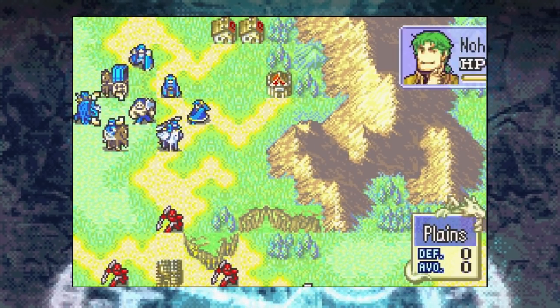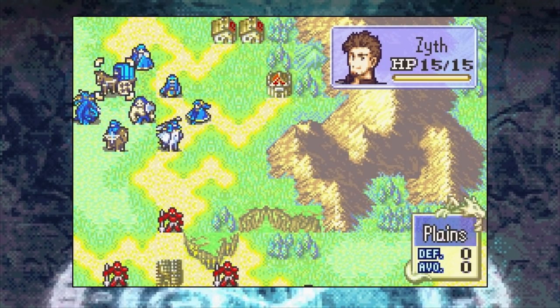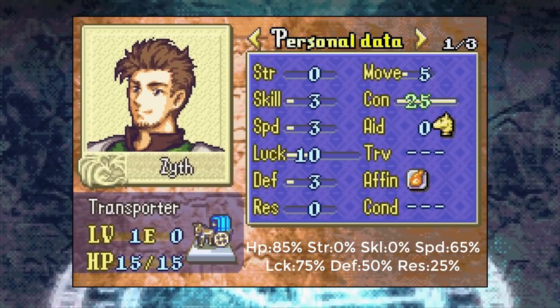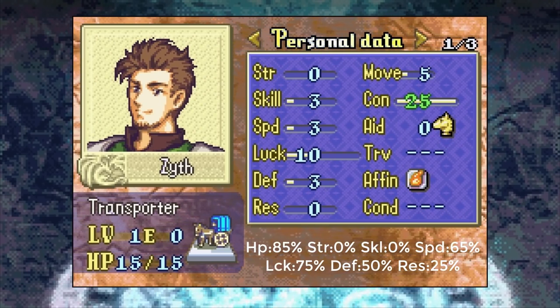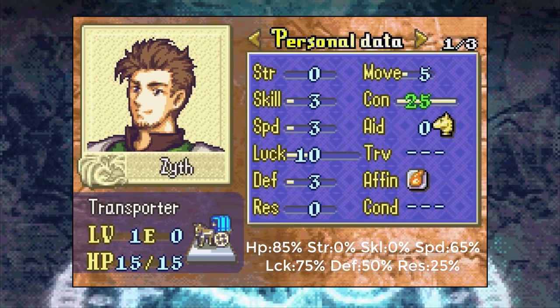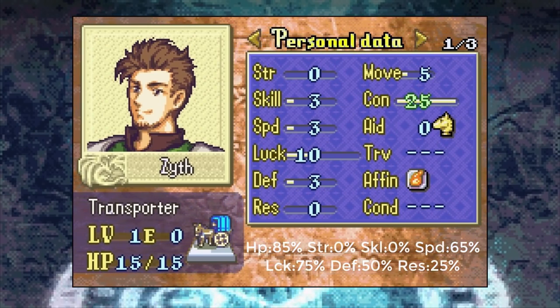In Chapter 2 we get our Merlinus replacement, Sith. Not much to say — he's just Merlinus, actually with worse growth rates, but you'll never see him level up since he needs to be attacked 100 times. He's literally just the convoy. Convoy out of 10.